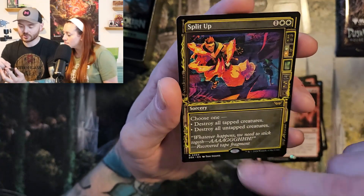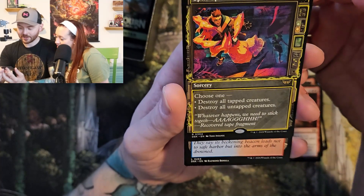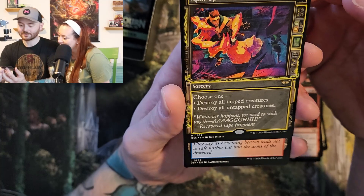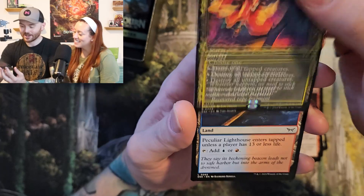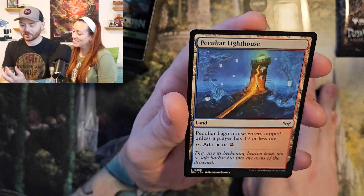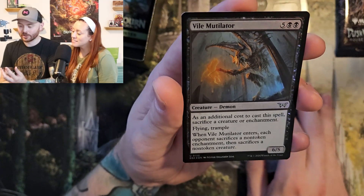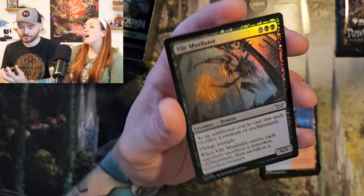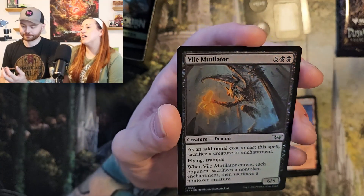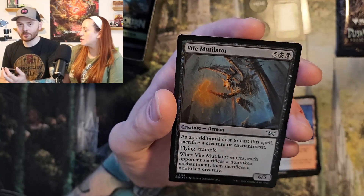Destroy all tapped creatures or destroy all untapped creatures. Whatever happens, we need to stick together. Recovered Tape Fragment. Peculiar Lighthouse. And Vile Mutilator. That's scary. It's a demon grabbing one of the — are you ever not vile if you're a mutilator? No, you can be a mutilator. Maybe you just mutilate your food.